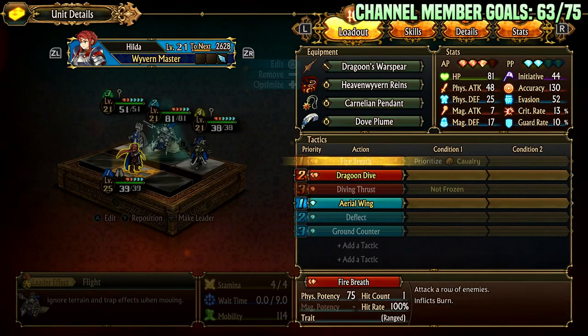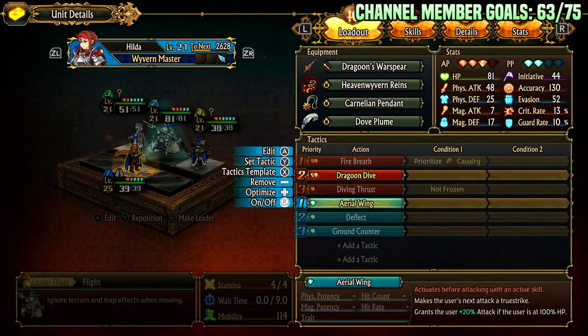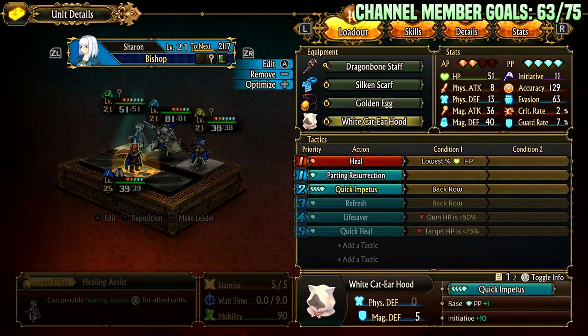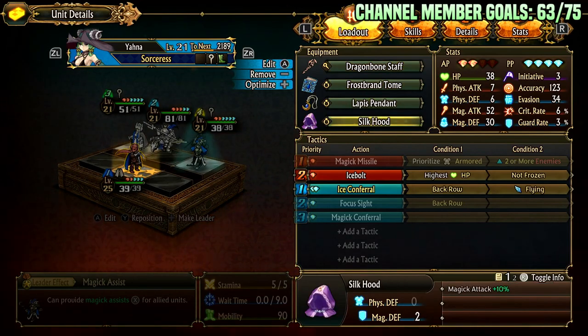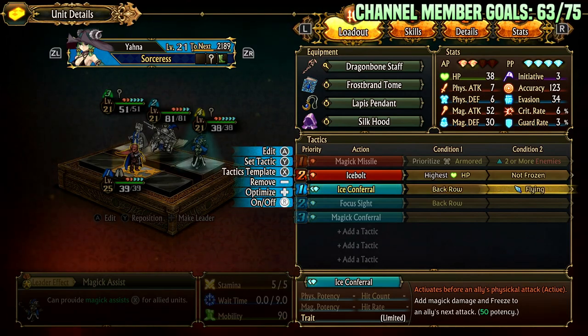This activates Quick. Note that Dragoon Dive is a charge attack — when it says charge, you have to take two actions. First action is the initiation, which gets aerial winged. It's like Solar Beam: you take in sunlight for a turn and then you shoot it. But this allows you to do it all at once — allows them to act again, grants AP plus one. This also has Dragon Bone Staff because it just combos off of things and it's only going to be attacking frozen things. I have Ice Bolt set to not frozen because you're going to AoE freeze things, and I have Ice Conferral set to back row flying so it always hits the right target. It adds magic damage and freeze to the ally's next attack — 50 potency, damage boost plus a freeze, board nuke freeze.